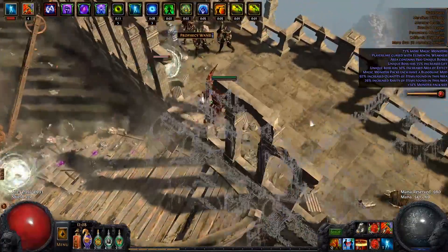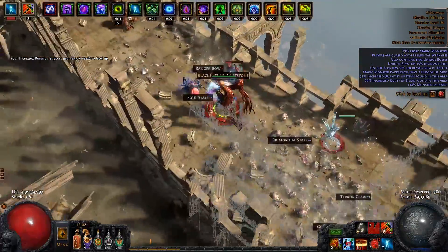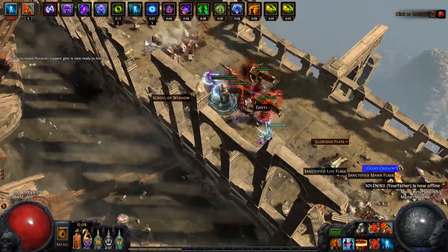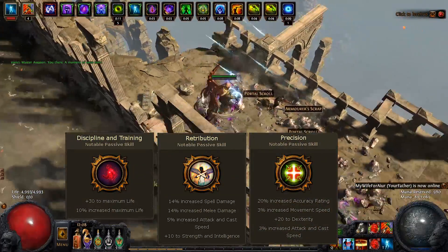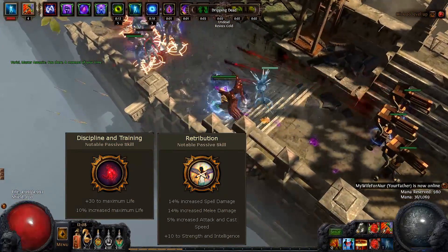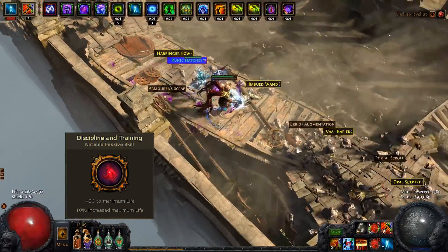This actually gives you a lot of Dexterity, and needing so much Dexterity for Siege Ballista, getting 600 Dex is really good. In addition, starting as Templar you grab nodes giving life and mana regeneration, and you have access to Discipline and Training, Retribution, and Precision. Precision is amazing for Siege Ballista — it gives accuracy, Dexterity, movement speed, and attack speed. Retribution gives Dex and Intelligence plus 5% increased attack speed. Discipline and Training is just flat out better than most 5% health nodes because of the 30 flat life it provides.